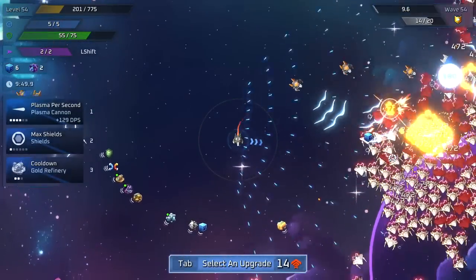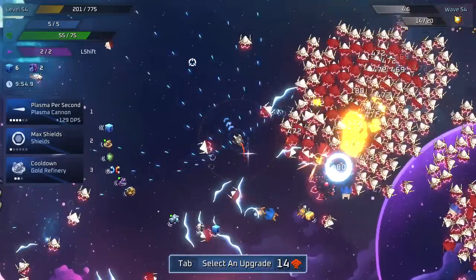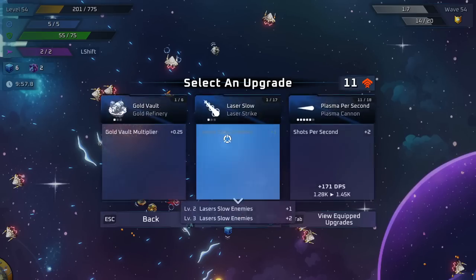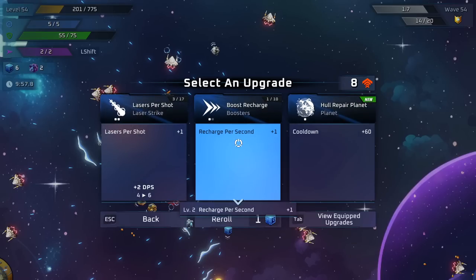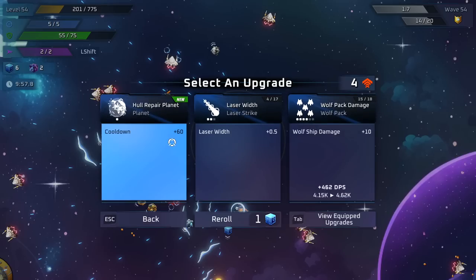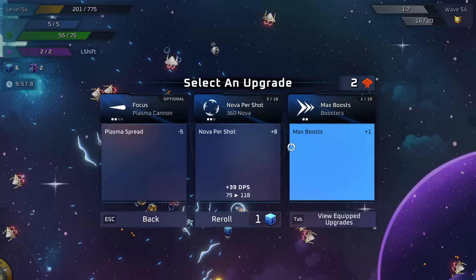I think this is the wave that gets me about 90% of the time — I just need to get outside of it before it compresses on top of me. We have 14 level ups. I'm going to take a new weapon since we're getting closer to maxing out plasma. We'll take all the laser upgrades we see. I took nova so I'll start upgrading it — gold magnets are good, wolf ship damage even better.